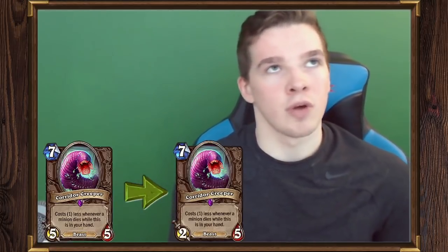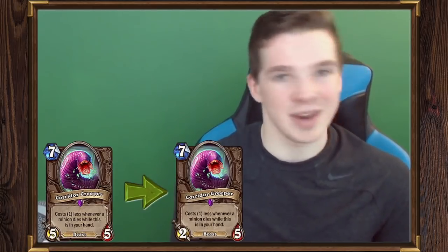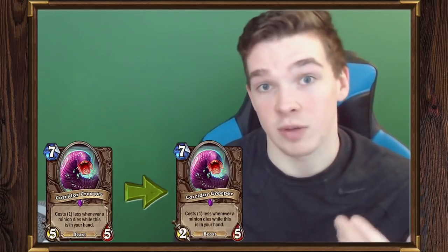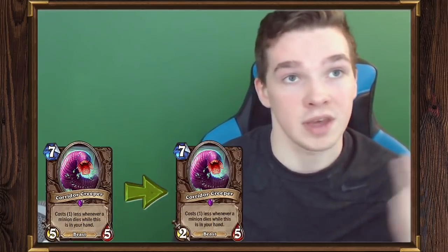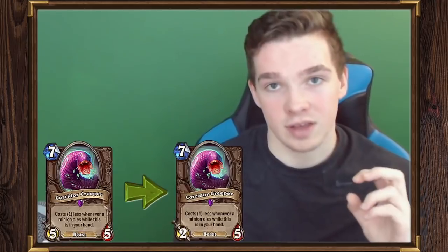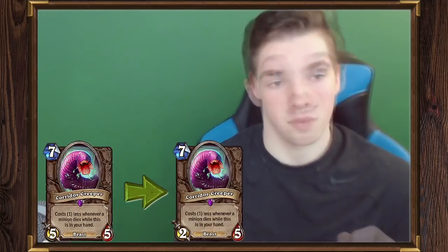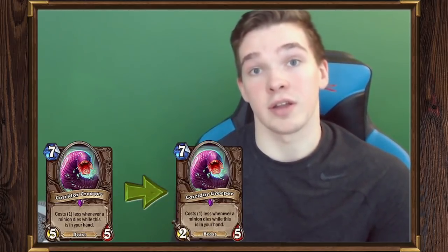Corridor Creeper is a little more of a big deal. Right now aggro decks are struggling — a lot of the combo and slower decks run tons of board clears and have very good late-game combos. Think about priest in wild: they have Excavated Evil, Dragonfire Potion, Light Bomb, Psychic Scream, Auchenai Circle, and Wild Pyro combos. Corridor Creeper is one of the ways faster decks could actually get back on the board after those. Decks like aggro paladin — the list I hit rank one with last season — and aggro druid really rely on Corridor Creeper as refill, and losing this is going to really suck.